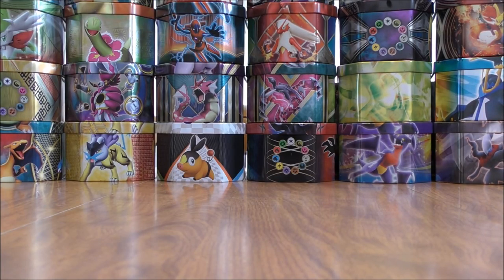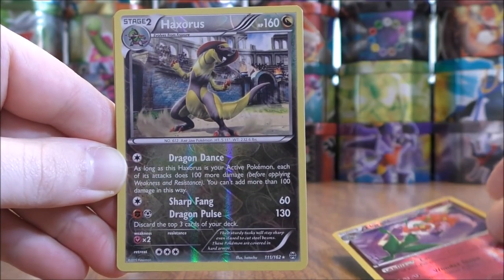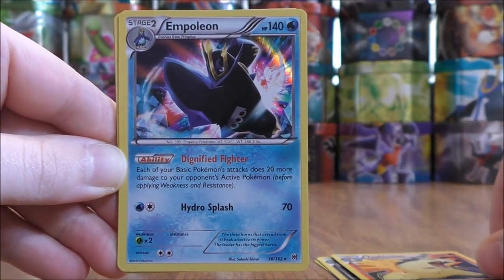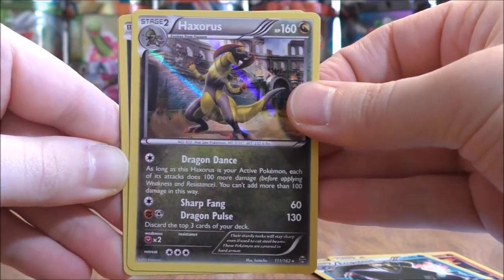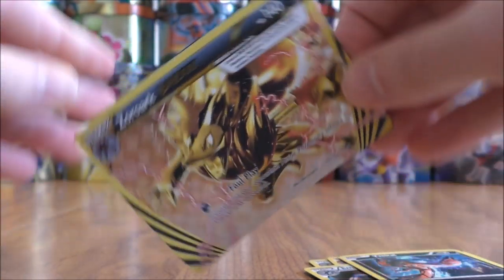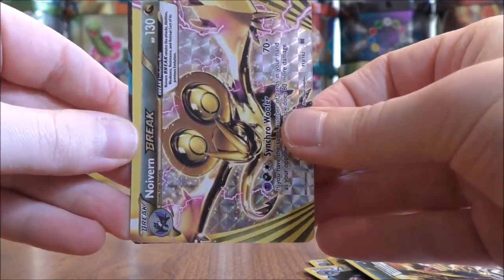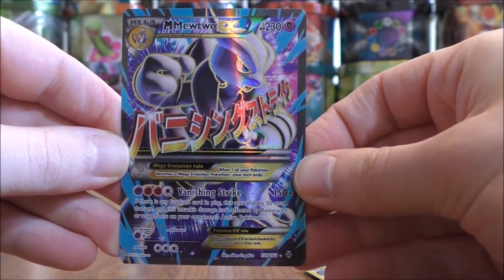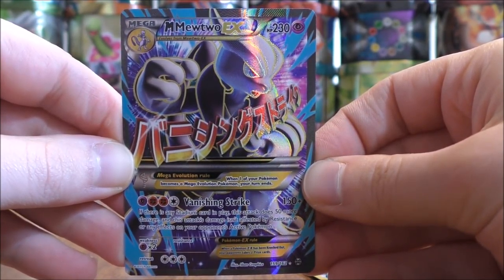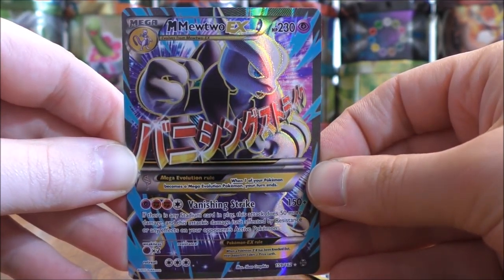Have a lot to summarize here. Out of these 15 packs I was able to pull two Rare Reverse Holos in Floridus and Haxorus; four Rare Holos in Typhlosion, Empoleon, Haxorus, and Yveltal; two Break cards in Zoroark and Noivern; and easily the best pull this opening — the Mega Mewtwo EX Full Art. So there you have it. Thanks everyone for watching. As always before you go, check out all the links in the description, including links to my blog, Facebook, and Twitter pages. Stay tuned for more videos. Thank you.